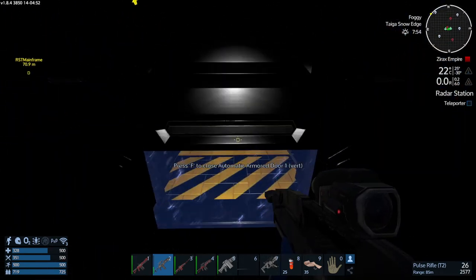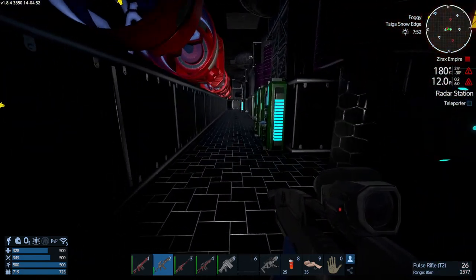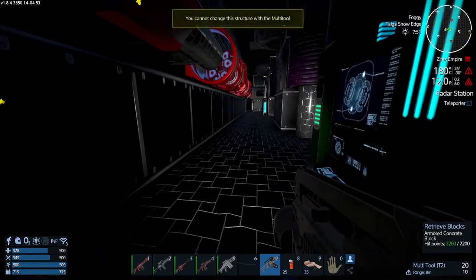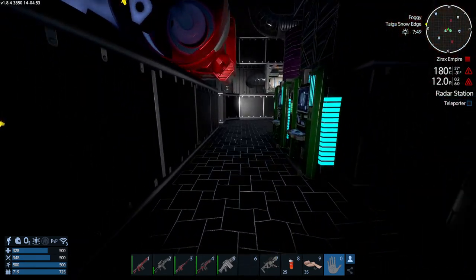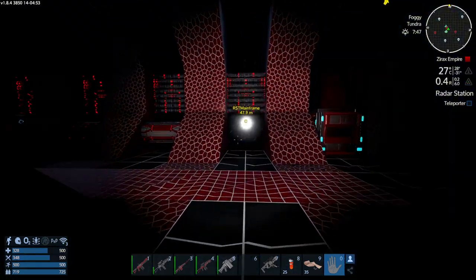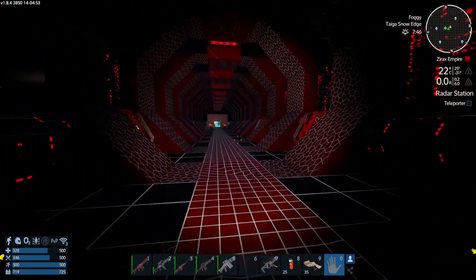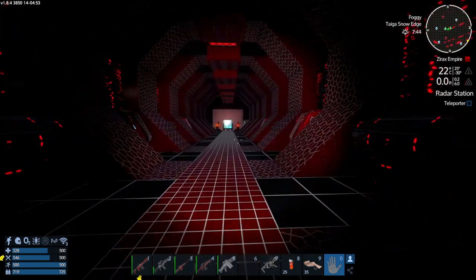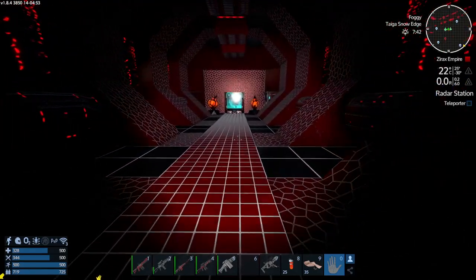We're going to make our way back through here. I don't think we've destroyed the core yet. The core originally used to be behind the wall where the switch is, and when you flick that you could blow through the wall and destroy the core. But because players who did that then switched off the teleporter, they made it into an admin core — correct me if I'm wrong.